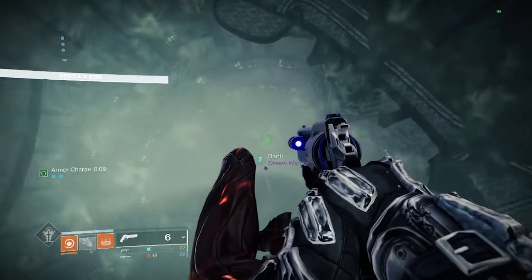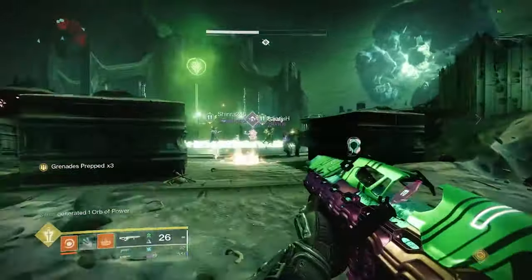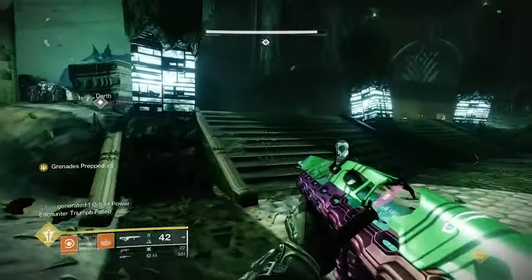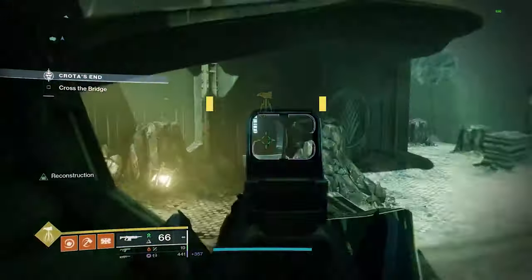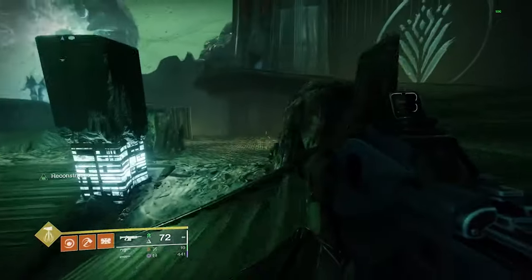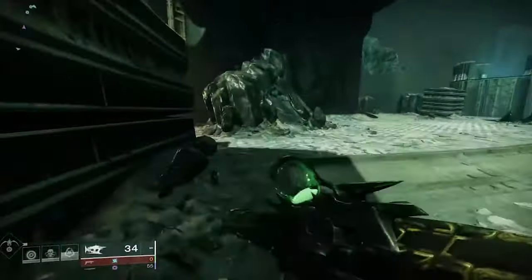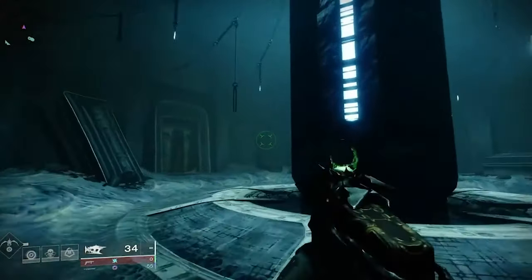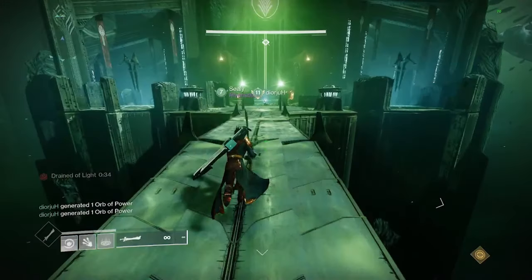Now we need to find the three pairings of statues throughout the raid and activate the correct ones. The first set is in the bridge encounter at the entrance, in the far rooms. Orient yourself facing out towards the end of the bridge — this side is left, this side is right. In our example, set one was 'left,' so activate the left statue. If done correctly it will say 'a choice echoes in the future.'